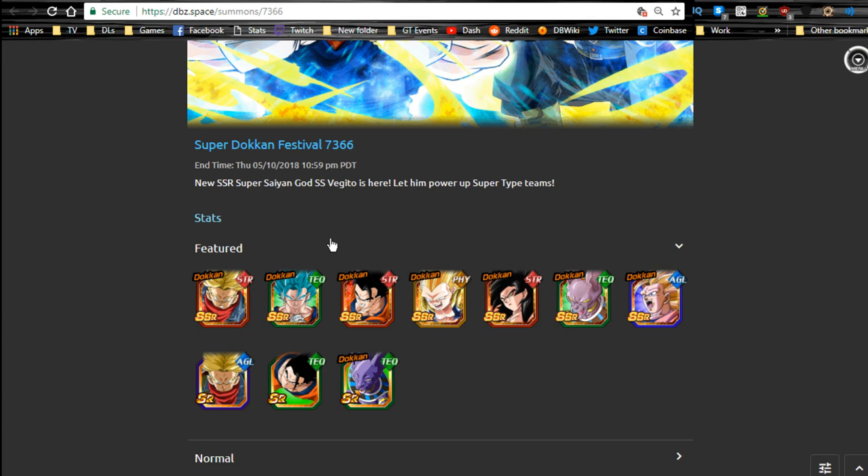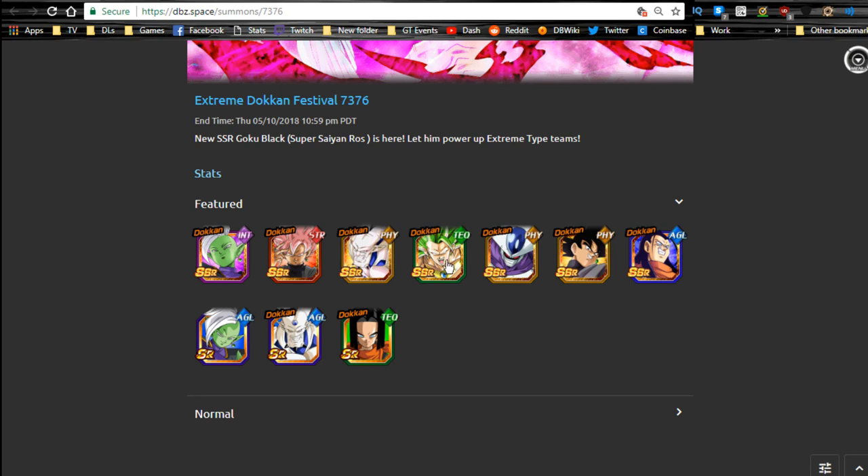Vegeto Blue is obviously the flagship unit on this banner. Personally, I went Extreme only for the most part because we do have the LR Vegeto Blue, and even though he is better in some scenarios, I have a team that can use the LR Vegeto Blue — he's easily 100% it. I think that this card with one dupe path ends up being better than the LR Vegeto Blue, or maybe it's two dupe paths. The 100% physical Vegeto Blue is better at base, but I believe with one dupe path this card surpasses the physical, and with two dupe paths it's better than LR. Personally, I'm just going to go with LR since I already have him.